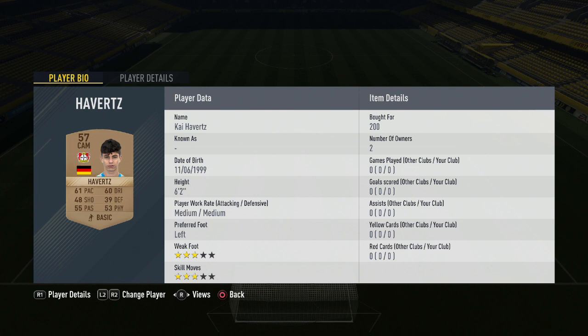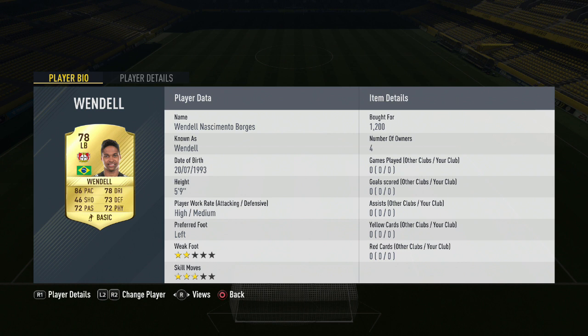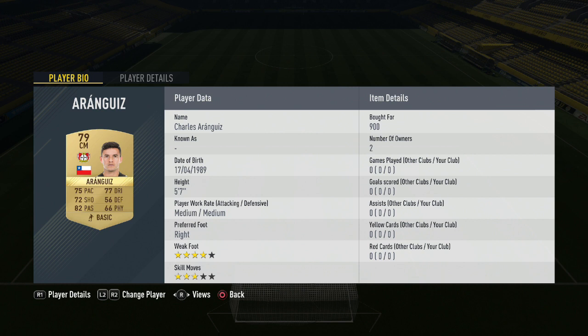Moving to left back, Vendel costs 1,200 coins for the Brazilian man. In midfield, our first midfielder is Kevin Campbell, bought for 1,100 coins — you can pick him up a little cheaper if you snipe, around 950 coins. Alongside him in midfield is Charles Aranguiz, a really good player who performed very well in the World Cup just three years ago. Moving to right mid, Karim Bellarabi costs 2,200 coins, getting full chemistry in that position. Over on the left wing we have the upgraded Leon Bailey for 800 coins, getting full chemistry in the left mid position.